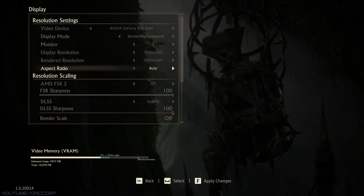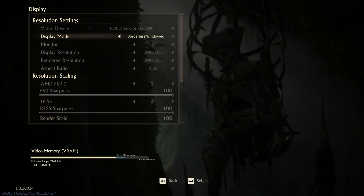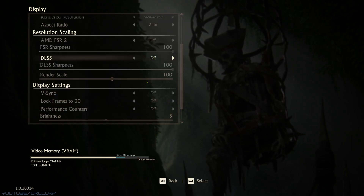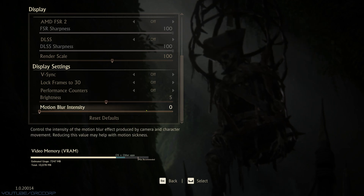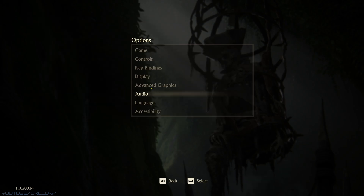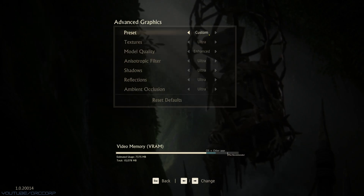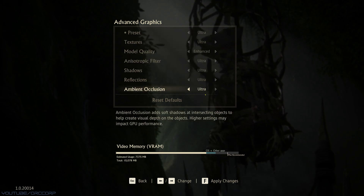And lastly, here are the settings. As said, borderless window, DLSS and FSR are here, both at 100 sharpness, and of course V-Sync off and no motion blur. I'm running the game with ultra settings in all of these tests.